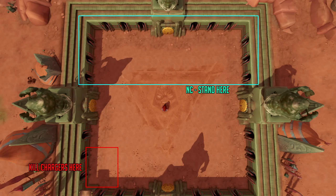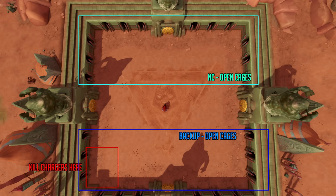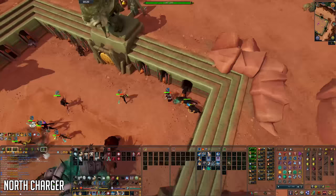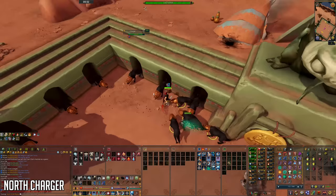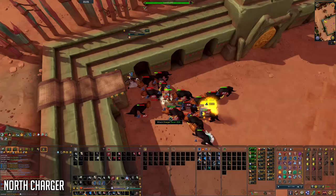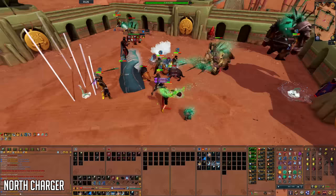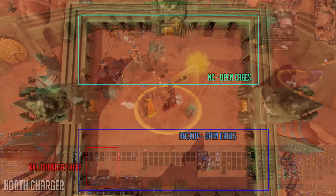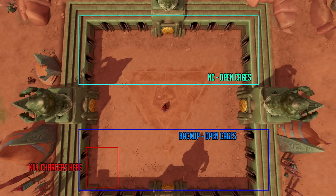As north charger, at around 4 kill count get into position and open up all the cages along the north side. Be sure to pray melee as the chargers attack with melee hits. If you're too slow and they all open, make all chargers aggressive toward you using abilities like Chain. Then finish them off using your AOE abilities together with the backup base. After killing all the chargers, that's it for your role and you can return to being DPS.